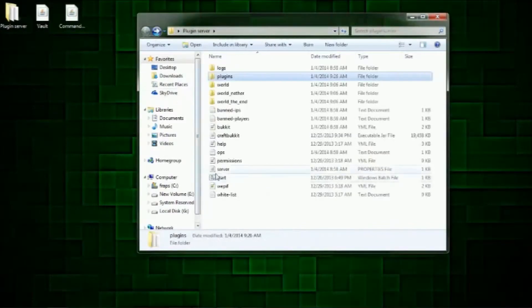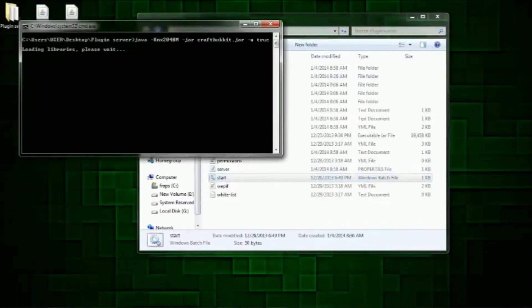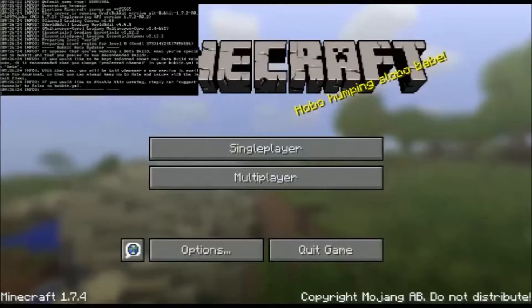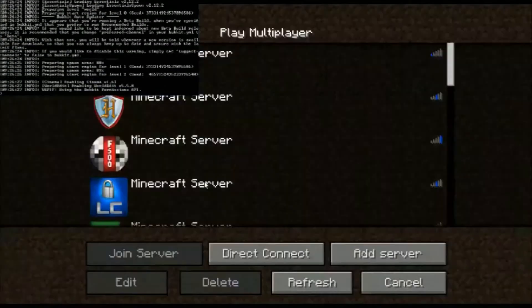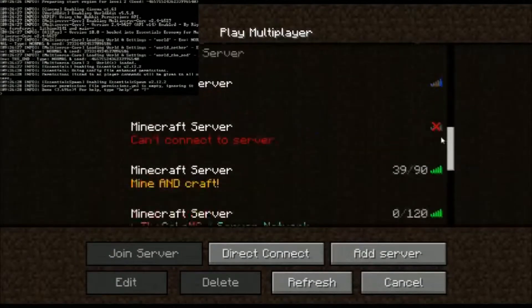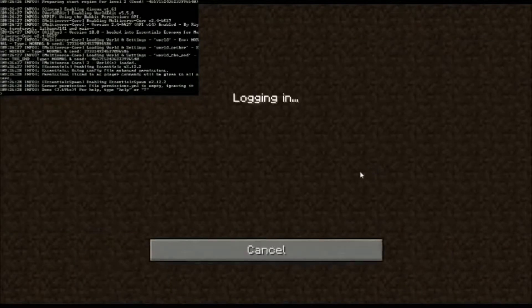What you want to do is start up your server. I'm going to get into Minecraft now. I'm going to have my console open in the top left so you can see what's going on. Now let's go down to the server that we're going to be going on — we're going to be going on this one.